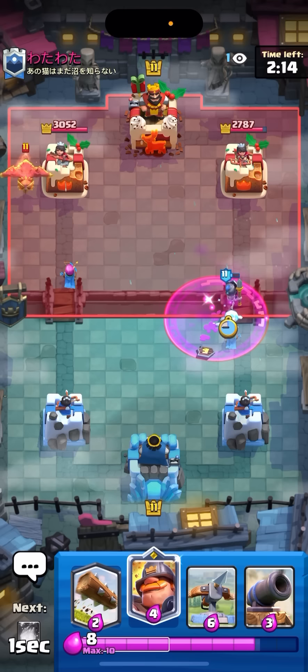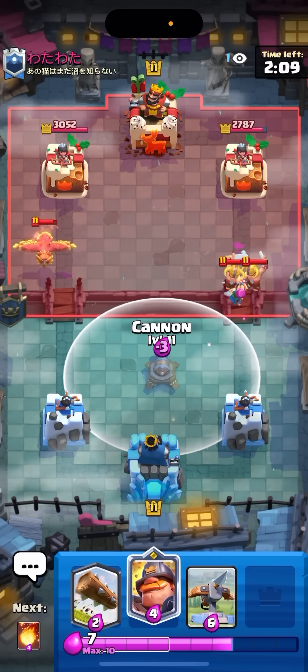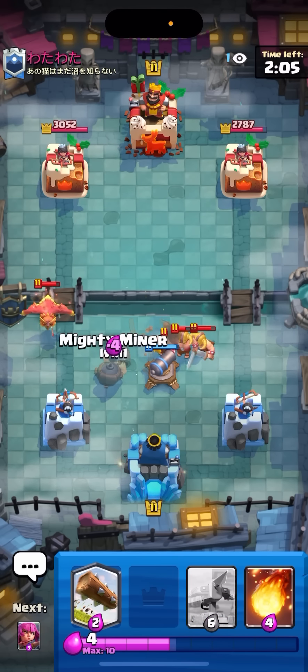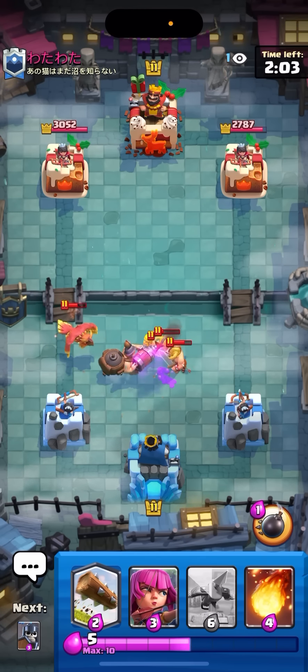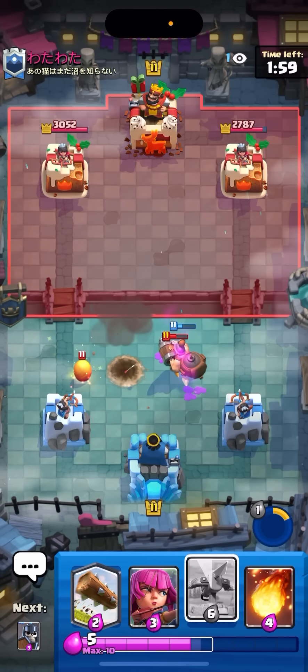I kind of have to cannon now because he played E-Barbs, so I'm gonna cannon like this, then Almighty over here - should be a pretty good ability on everything. Just gonna pop it right about now. Nice - should kill the E-Barbs and Barbarians, even the phoenix.